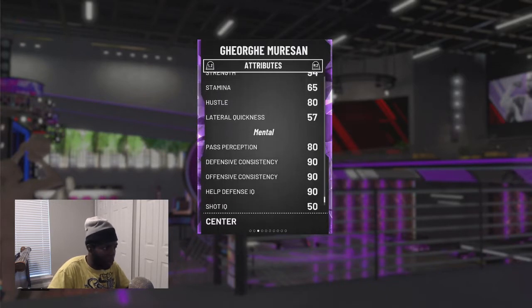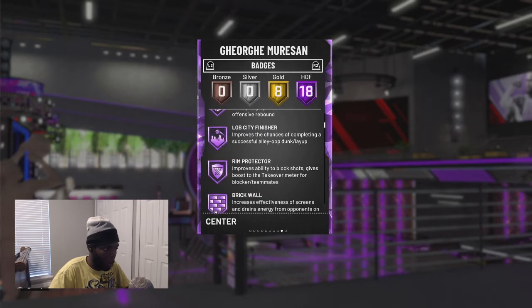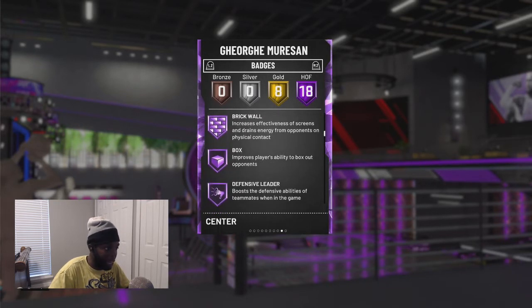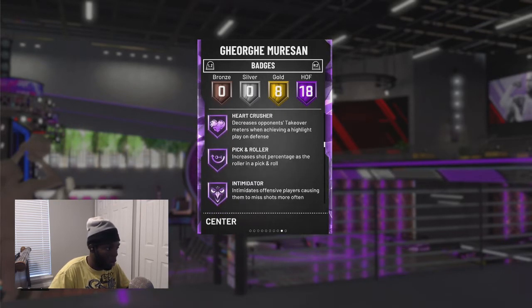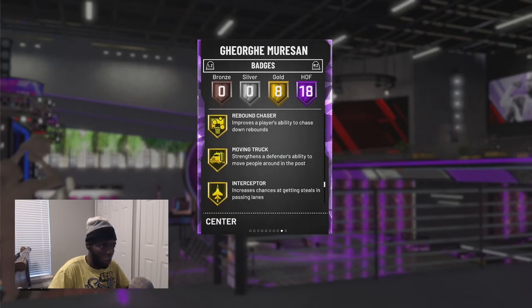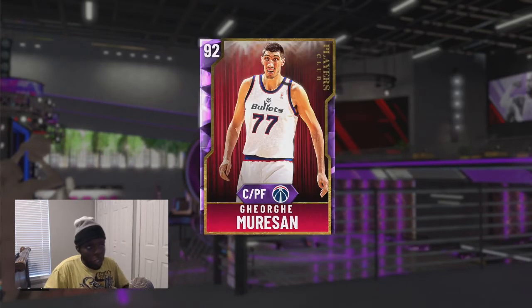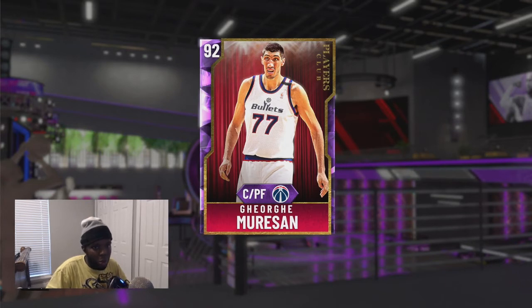I hope his Pink Diamond is much faster. 18 Hall of Fame badges — I'm pretty sure all post and rebounding stuff. Everything interior: brick wall, pick and roller, intimidator, back down punisher, 8 on gold, rebound chaser, quick draw at least. Honestly, I wouldn't run him right now unless you got his Pink Diamond. I'm pretty sure his Pink Diamond has the badges to help him compete with some of the other centers in the game.